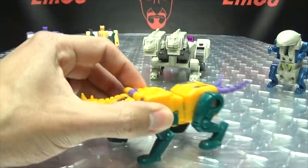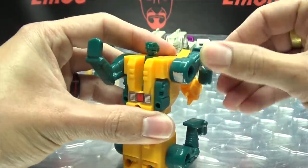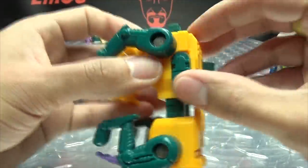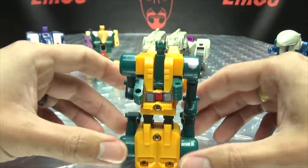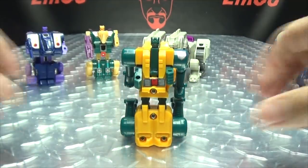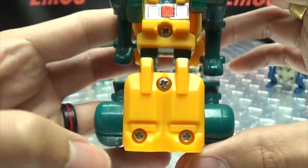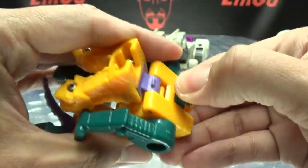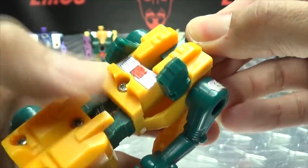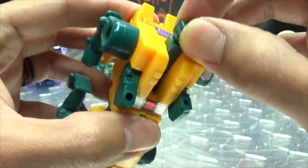Let's get down to transformation. Just take the legs, bring them back, bring the tails back, send the legs downward, bring the heads back, rotate the legs back, and flip out his little stumpy arms. There you have Sinnertwin in his robot mode. Here's the little head, the little face. He is missing some stickers — I may have to get some repro labels. Articulation-wise — I thought the head moved, and I just broke it. I just broke it. I'm gonna have to glue that back together.